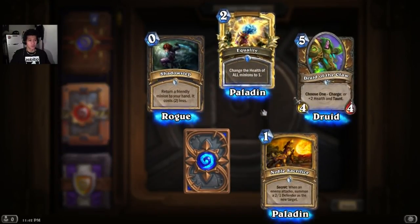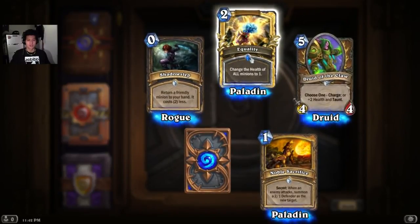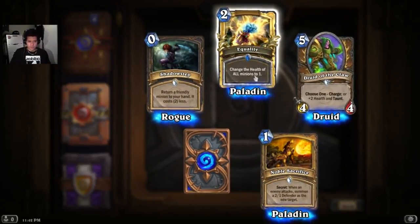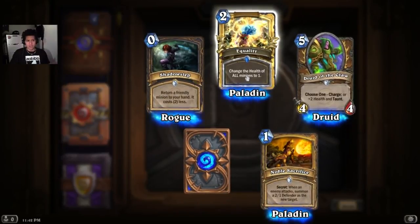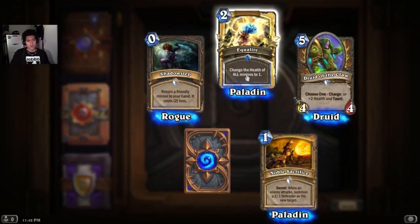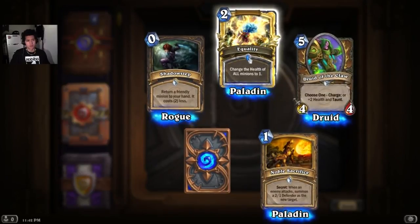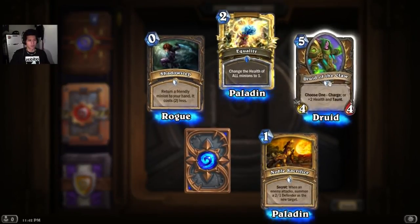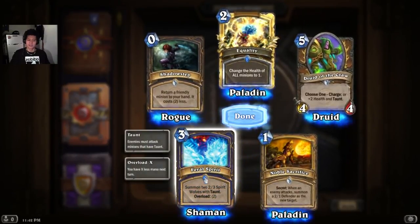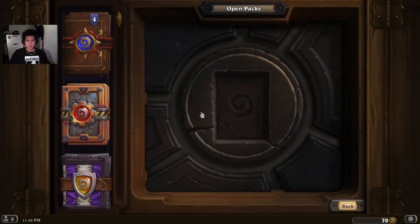It's Equality — change the health of all minions to 1. That's a good one. I really like to have those kind of cards. It means that it's all the minions, even mine and the enemy's minions, health turns to 1. Interesting. It can be a good and a bad thing. The blues are rare, the whites are normal. Alright, next up another rare — it's Pharaoh. Oh, I have this one already. It's good to have two. I'm happy that I get two of them. That's the first pack. Let's go with the second one.